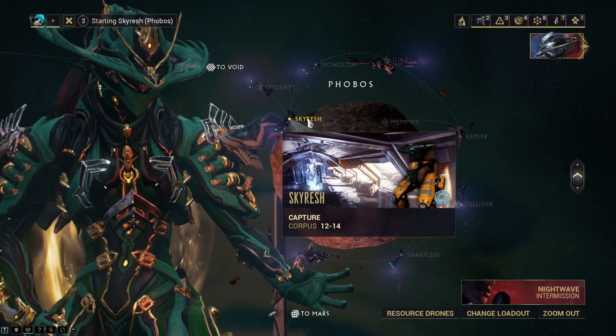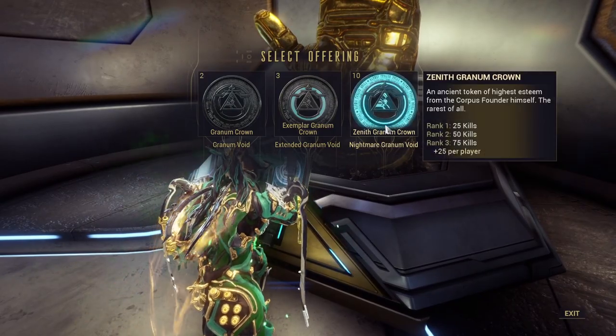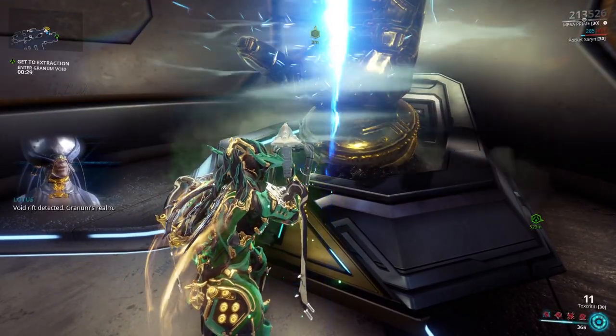Next, head back into any Corpus ship tileset node, and once you're in, look for the Golden Hand and offer the Zenith Granium Crown to it. You'll then access the Nightmare Granium Void.